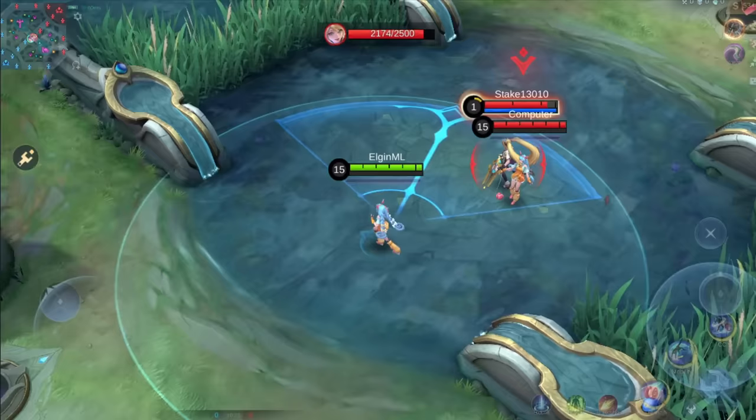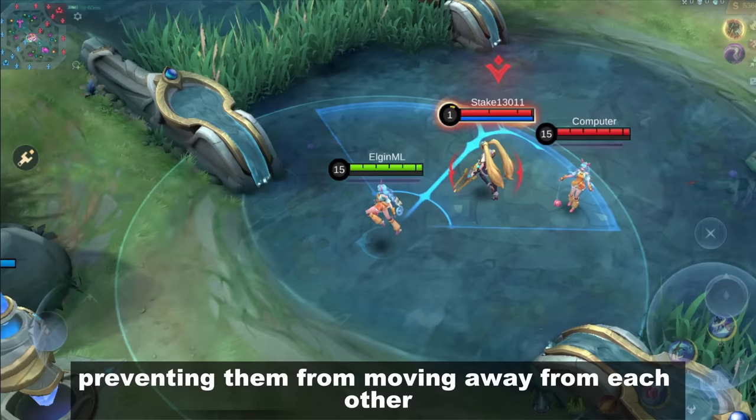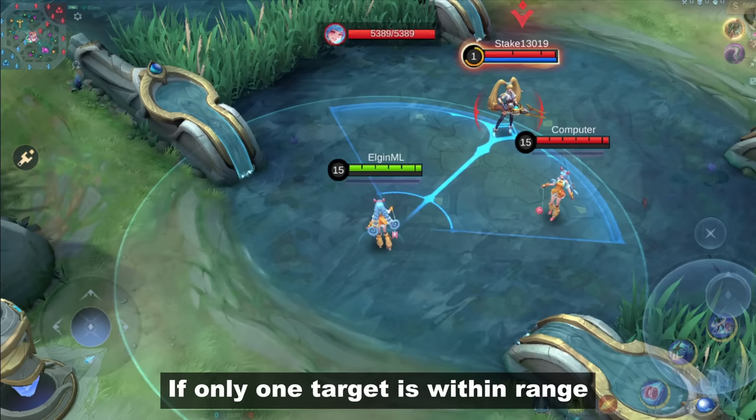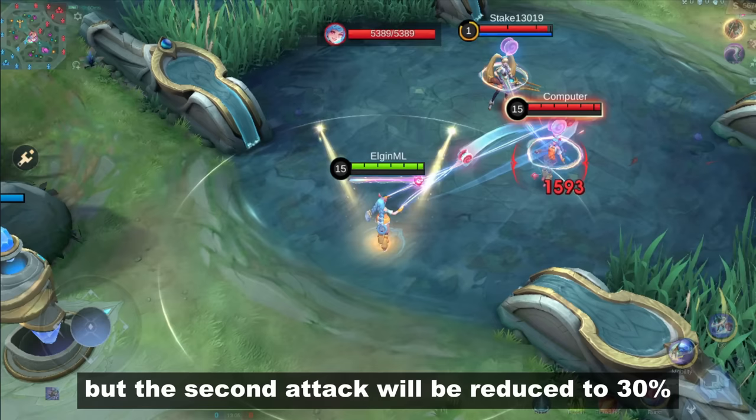CC's ultimate is called Curtain Call and it links 2 enemies for 3 seconds, preventing them from moving away from each other. During this time, CC can use her first skill to attack both linked targets at the same time. If only one target is within range, CC will attack the target twice, but the second attack will be reduced to 30%.